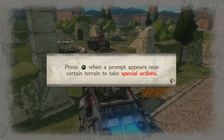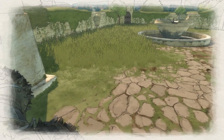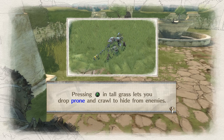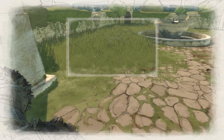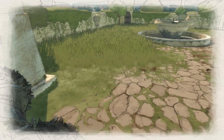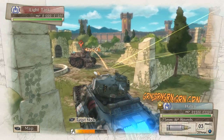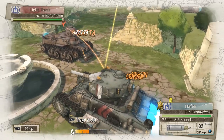Field actions tutorial — press A when prompted near certain terrain to take special actions. Pressing A in tall grass lets you drop prone and crawl to hide from enemies. Climbing ladders to reach higher ground is another common field action. Field actions can only be taken when a prompt for A appears on screen. So we'll give our unit some cover here.